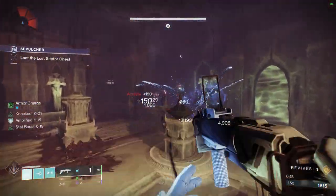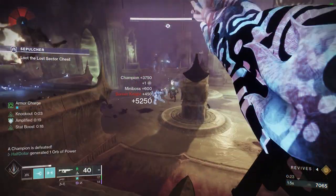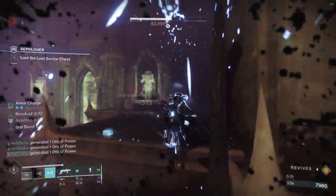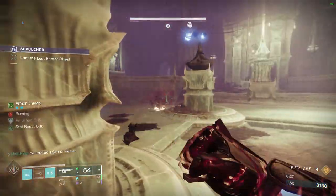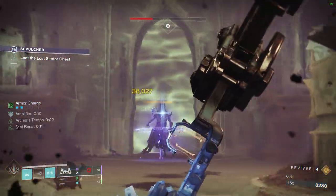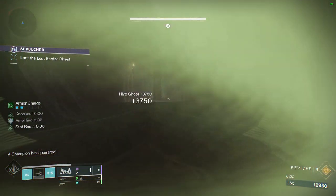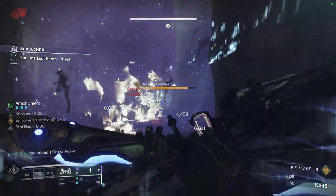There is a barrier in here, and there will also be a Hive Guardian. I kind of disrespect the Witch a little bit and she almost killed me, but Knockout in the subclass is super strong and heals me back to full. Two Leviathan's Breath shots for this Witch is perfect. There will be a barrier right here in this tunnel. I'm going to use my Thruster to get Heart of Inmost Light stacks, as well as save a little bit of time.